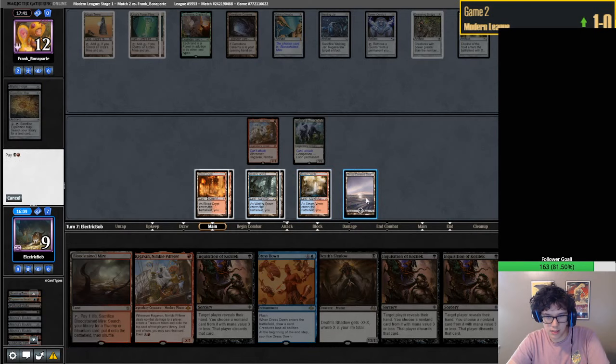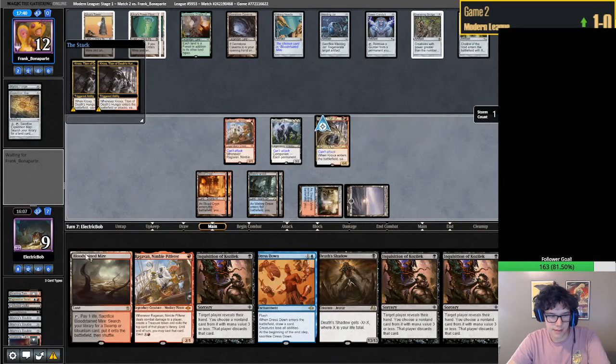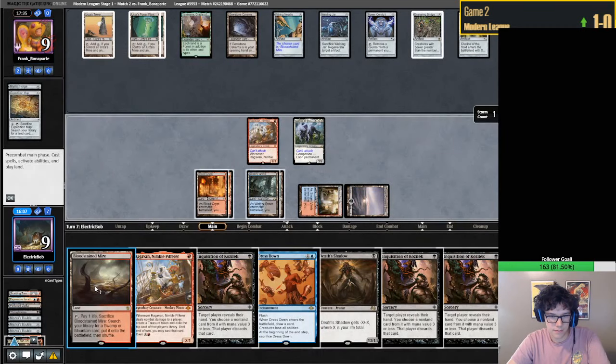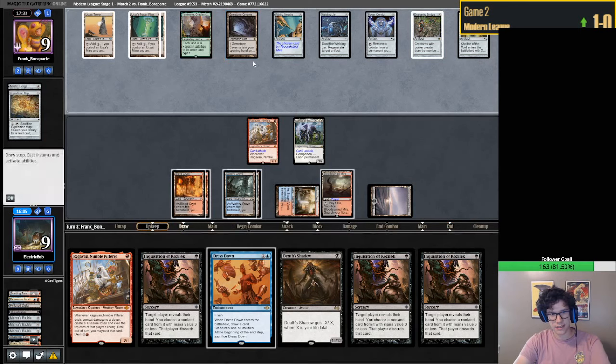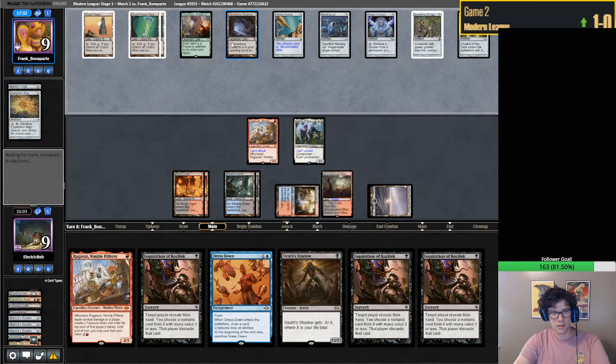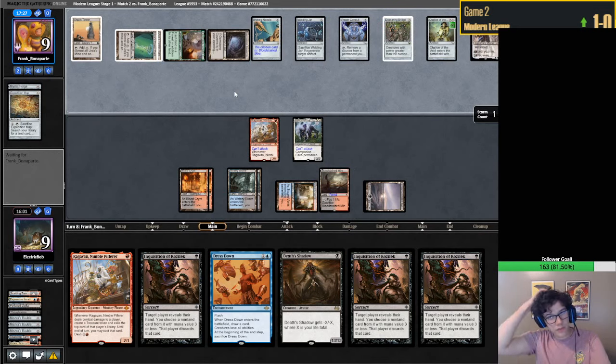Cast Kroxa. We should just cycle the Dress Down at some point. We'll do it on their main phase. What are they playing? Uh-oh - don't know if we have an out to this one, though. They'll just get a Soul Guide Lantern and I think we're actually just dead now. I think that was the card we were worried about.